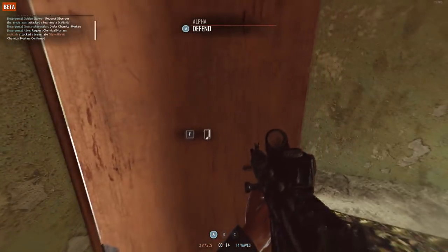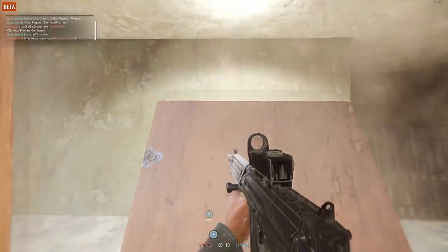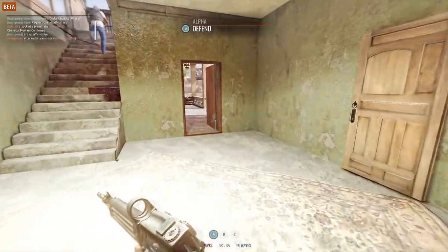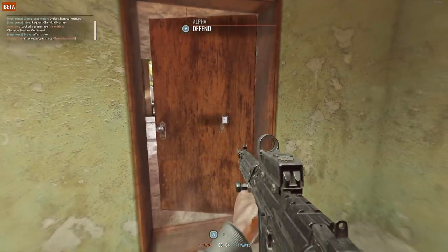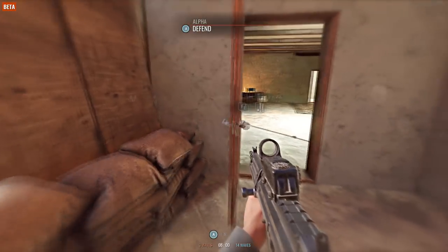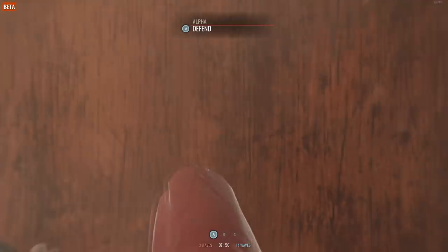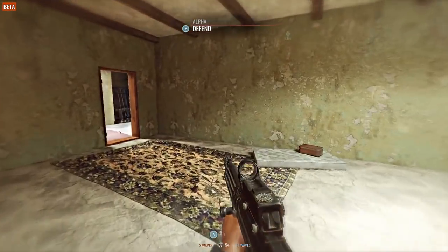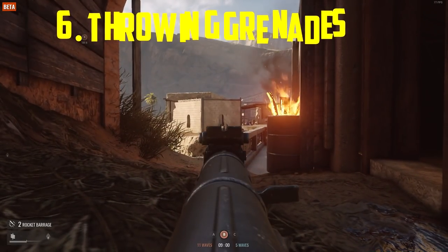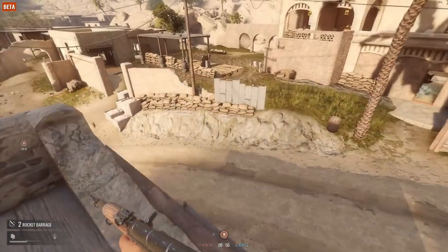In Insurgency Sandstorm you can open, close, and also kick doors. This is extremely useful if you are an attacker. Depending on the side from which you kick the door, you can also break it. I recommend doing that as an attacker, because defenders will have a much easier time using doors to close them and know when you are approaching.